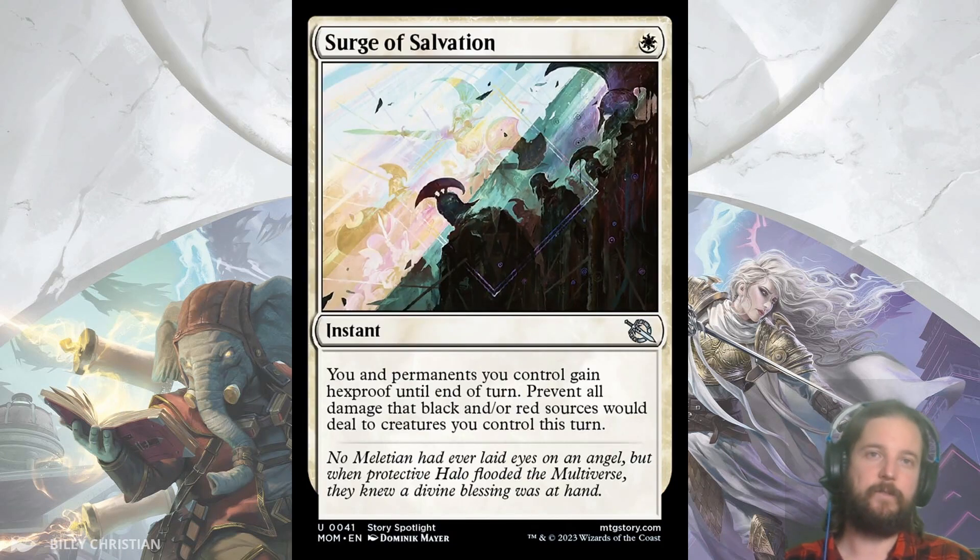Next up we have Surge of Salvation. I really liked cards like Tamiyo's Safekeeping in Neon Dynasty and Loran's Escape in Brothers' War. Cheap cards that can mitigate your opponent's interaction tend to be undervalued, in my opinion. Surge of Salvation gives you and all your permanents hexproof for 1 white, and if you happen to be up against Rakdos, this can be a hugely devastating play as all of your creatures collide with their board and take no damage. I'm guessing it's a pretty safe bet that I'll be including one of these in every deck with white.